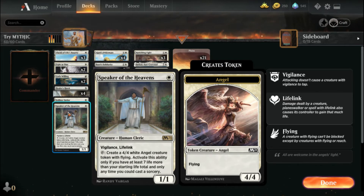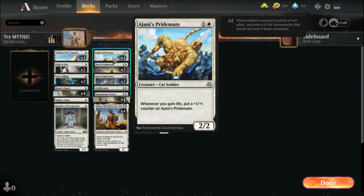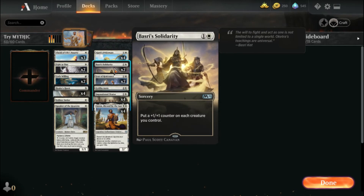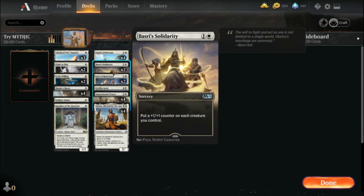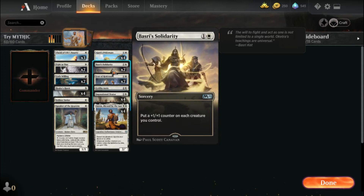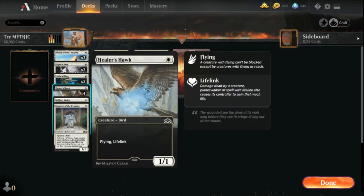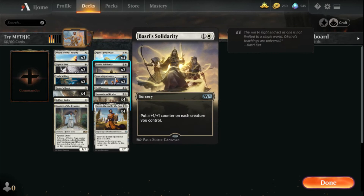I have one Selfless Savior — sacrifice it and another target creature gains indestructible. Speaker of the Heavens has vigilance, lifelink, and can create a 4/4 if we have at least seven or more life than our starting total. Four Ajani's Pridemate — I'll miss these when they rotate out from War of the Spark. They are one of your life gain train engines, constantly getting bigger each time you gain life. I have two Basri's Solidarity to put a plus one plus one counter on each creature we control.